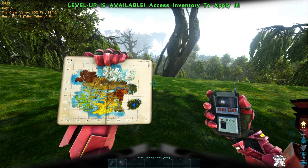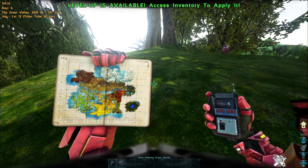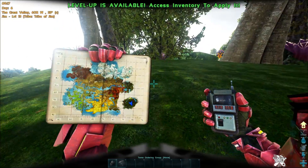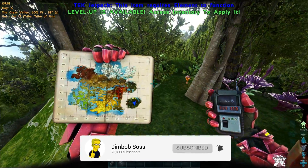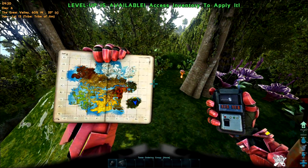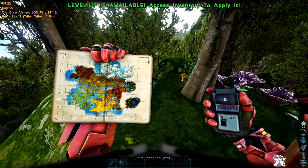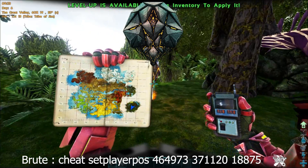I'll give a brief overview of each area. I've got the HUD on, and at the moment we're in the Great Valley. I've got creative mode on so we can fly about, and I've also got an otter with me so we can fill it up for artifacts. The first one is the Artifact of the Brute.